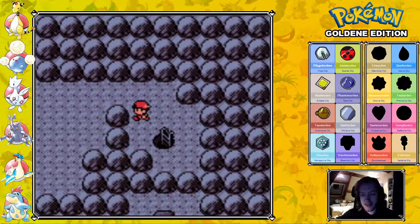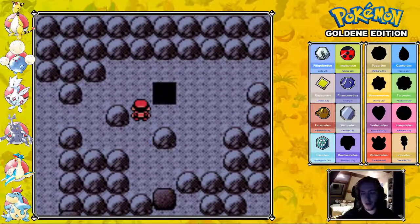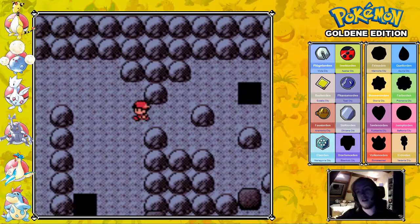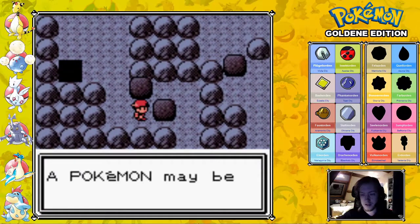That is exactly what these boulders are for — these Strength boulders. There are these holes, and there are four holes and four boulders, each one intended for a different hole. Those boulders will drop down to the floor below, and then you can make it all the way through. So let's start pushing.